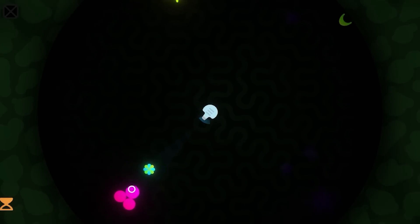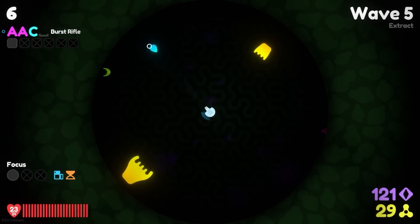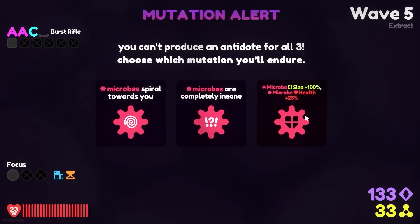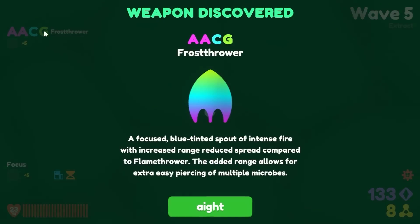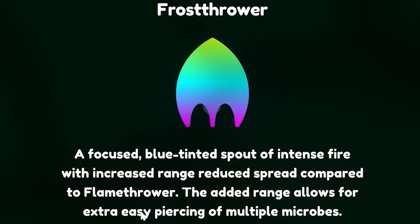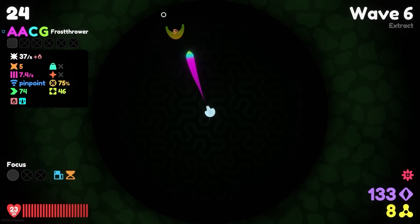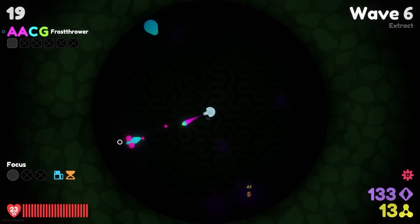Okay, we're going to make the microbes bigger — they'll be easier to hit, and with about 25% more health, which we'll deal with. So we're going to add the shotgun now. We got a frost thrower — a focused blue-tinted spout of intense fire, with increased range and reduced spread compared to flamethrower. A frost thrower! So we already have a tier four weapon. Oh, I'm going to like this actually. As long as it doesn't overheat super quick, this is actually going to keep me nice and safe. We've stumbled into a very good evolution.